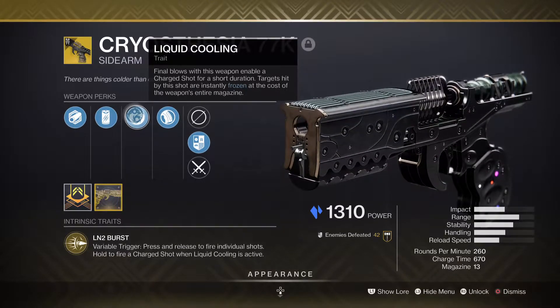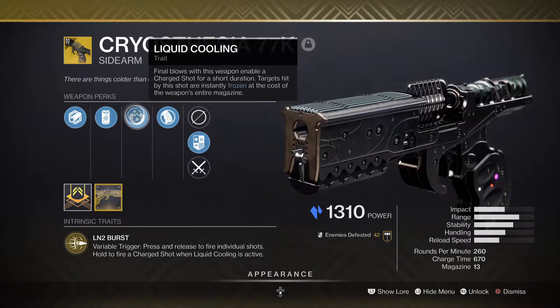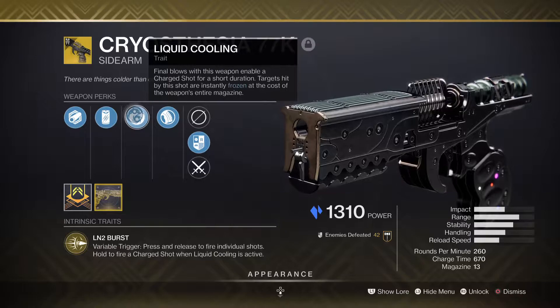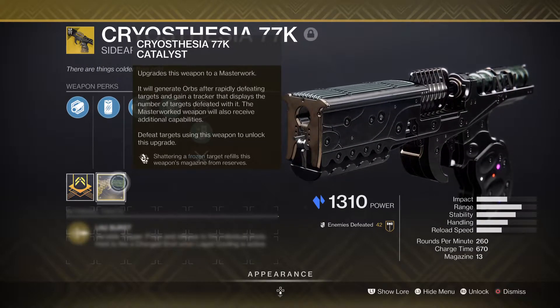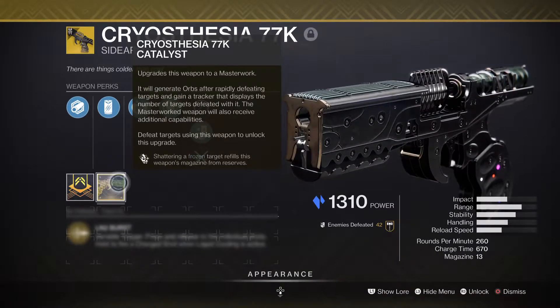This is extremely powerful when pairing with stasis supers, but this gun also has a catalyst that makes it very potent. You know how the freeze shot uses the entire magazine? Well, the catalyst provides that shattering a frozen target refills this weapon's magazine from reserves. So yes, when you shatter a target this sidearm reloads instantly.